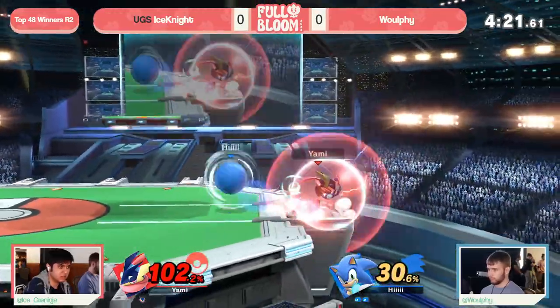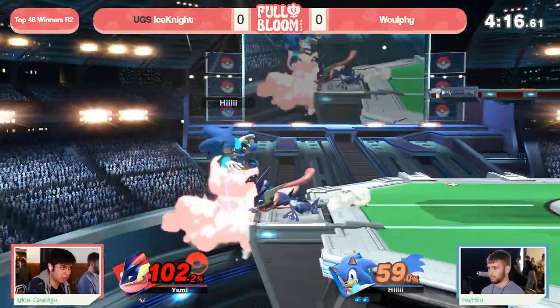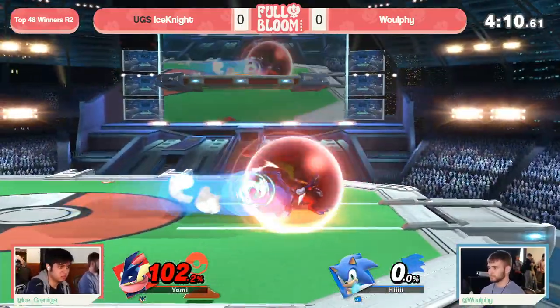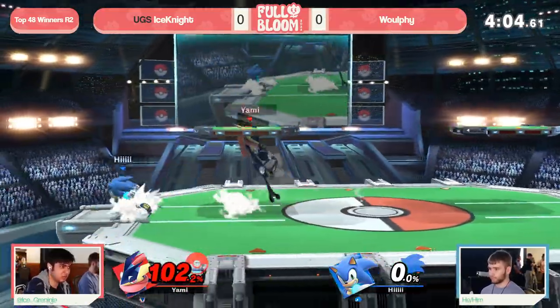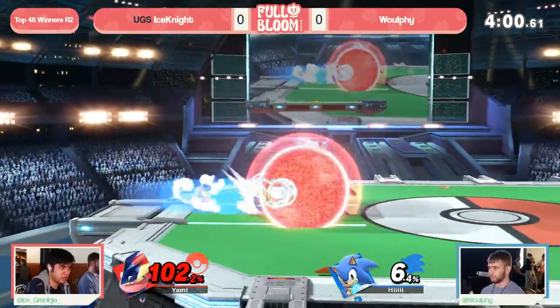The neutral air opener was huge, just not able to find the pickup afterwards — has a combo opener here. This is that drag-down situation, but instead he's looking for the tech chase, finding that drag-down regardless, and what a stock. Greninja, absolutely clean. The utilization of those up-air drag-downs might be a little inconsistent at times, but Ice Knight knows the ins and outs of this character to go ahead and lead into that kill.